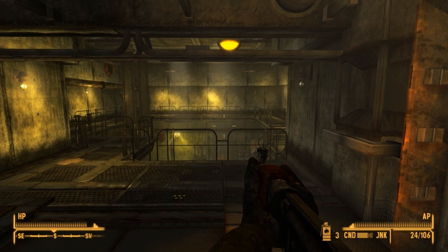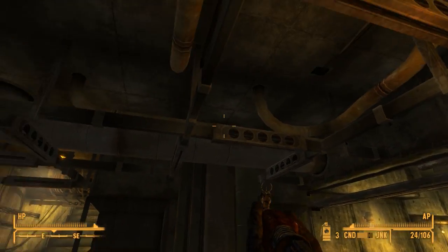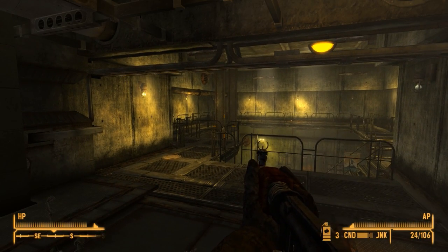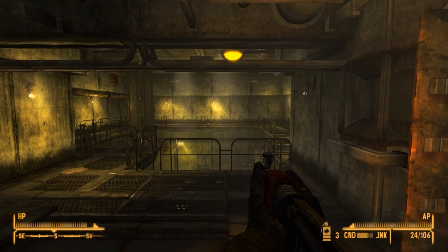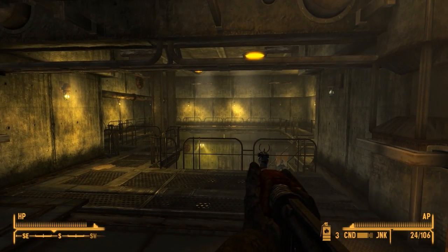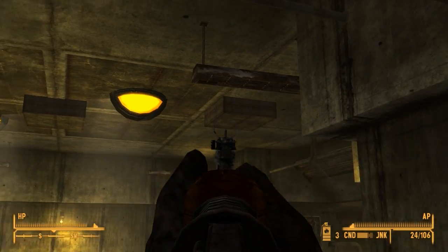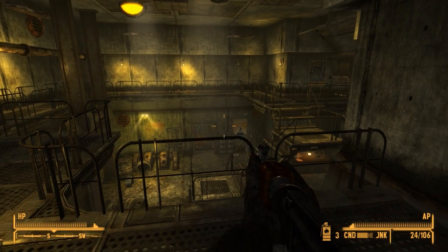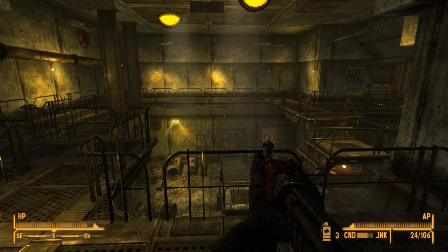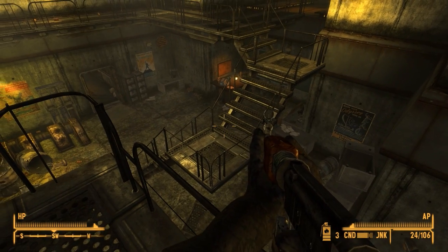Hello everyone and welcome back to my permadeath playthrough of Fallout DUST. We are still in the bowels of Helios One and somehow I'm still alive. I honestly thought that at the end of the last episode that was going to be it, but thanks to some Detura, some morphine, multiple stim packs and a super stim pack, we were able to successfully take out those three damnable turrets without dying. We survived to fight on another day.